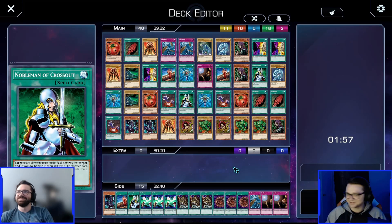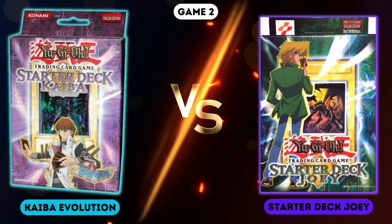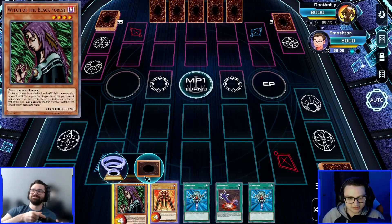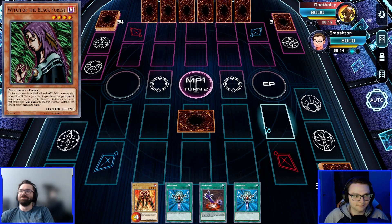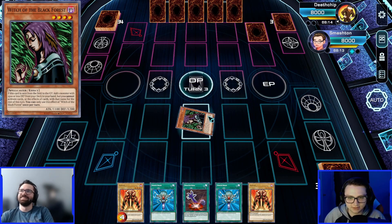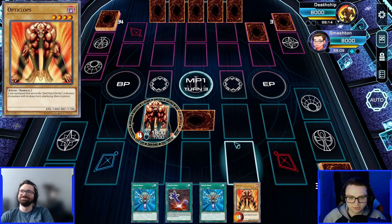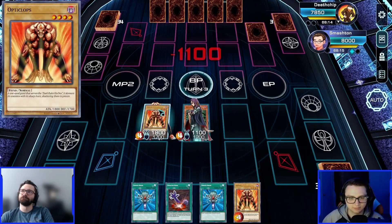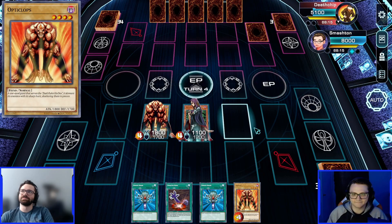Oh, here we go. Talk it all big — you already lost game one, buddy. Listen, I am confident. I'm going to go second. This is a pretty good going-second hand, I won't lie. I'm just going to set a card. This is a hand. You kind of love to see that. You have a draw phase activation — don't worry about that. I might as well go for some damage here. Just flip summon Witch here and swing in. You got nothing. Easy peasy.